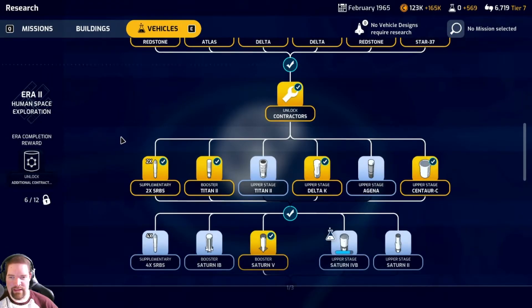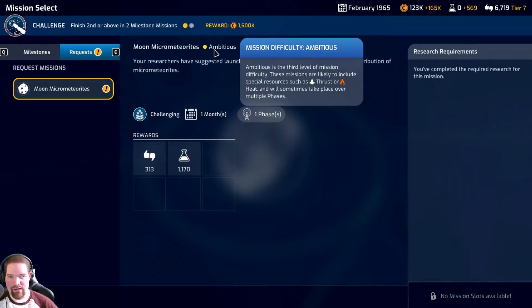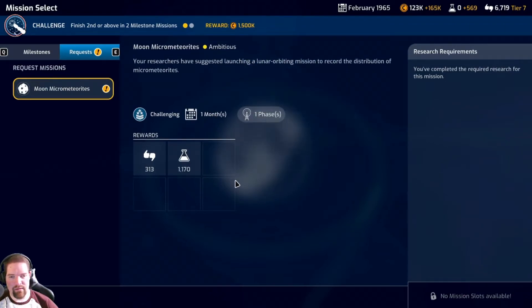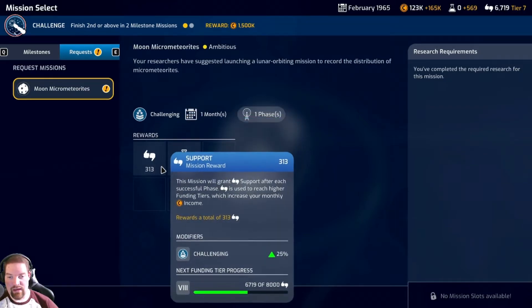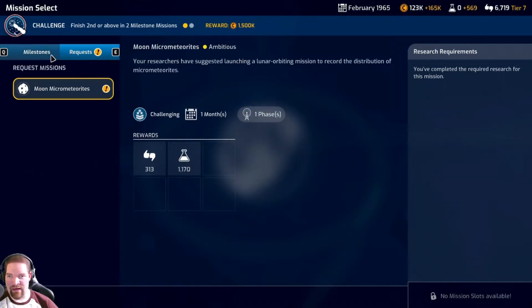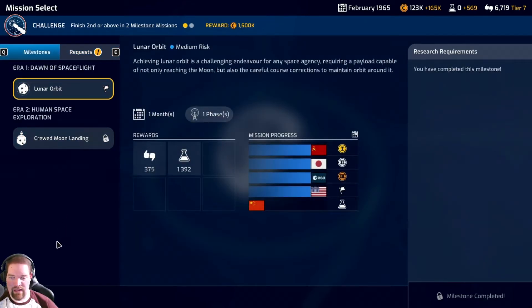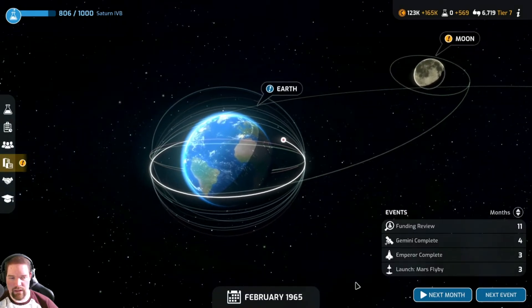I feel like that's where we could slam dunk it but it's not gonna happen for a while. Moon micrometeorites - launching a lunar orbiting mission to record the distribution of micrometeorites. It's an ambitious third level mission. It gives minus one command each turn and only gives 313 support funding. The science isn't really that great either. Not sure about that one. Let's do next month.